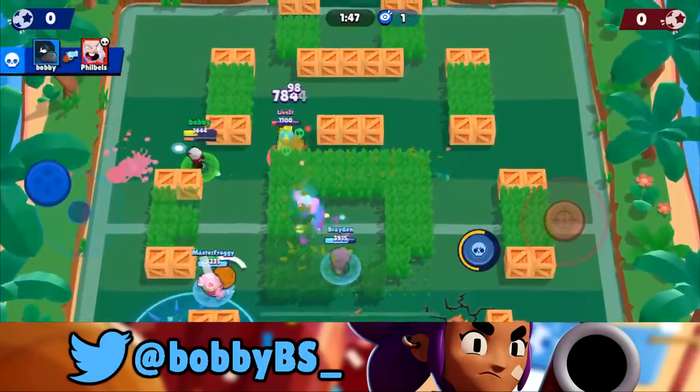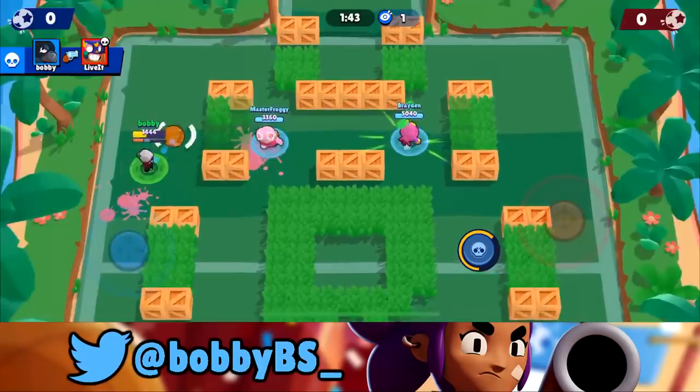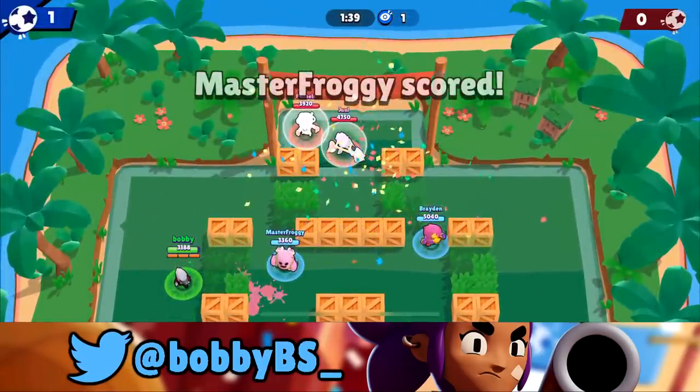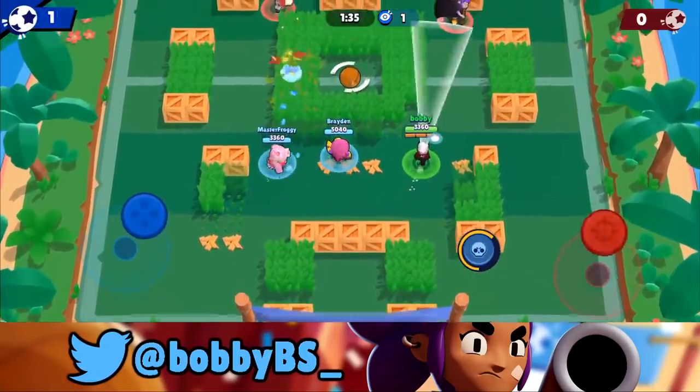We're going to dodge that Primo jump, take out the Mortis while doing so, and also take out this Primo. We're going to pass it up to Master Froggy — hopefully he can get it in time — and that is the one-nothing lead for us so far with a minute and 40 left in the game.